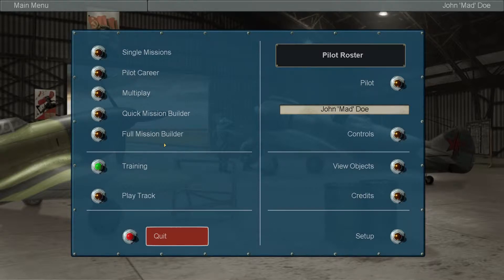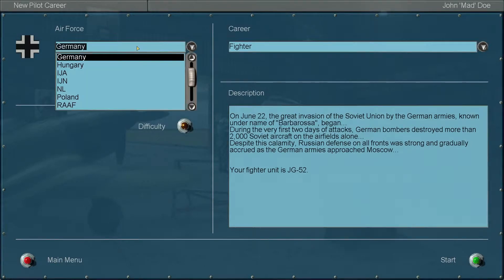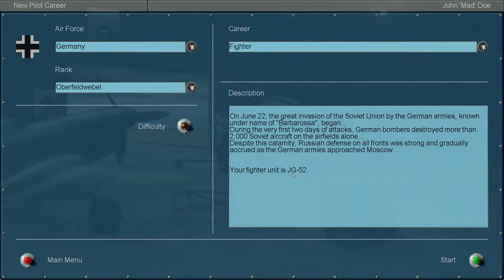Hello everyone, my name is GGU and welcome to IL-2 Sturmovik. I want to play this game and I just decided let's go and play a campaign. I have decided we're going to play as Germany, we are going to be a fighter, and we're actually going to be part of these guys.